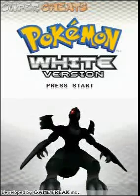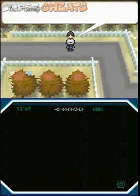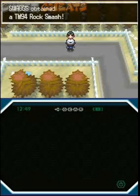This is Swaggers doing Pokemon White for Supercheats.com. This is Pinwheel Forest — it's a two-part area. Right away, the very first guy here, if you talk to him, he's going to give you Rock Smash. If you have any problems with the previous gym leader, Rock Smash is a good ability.